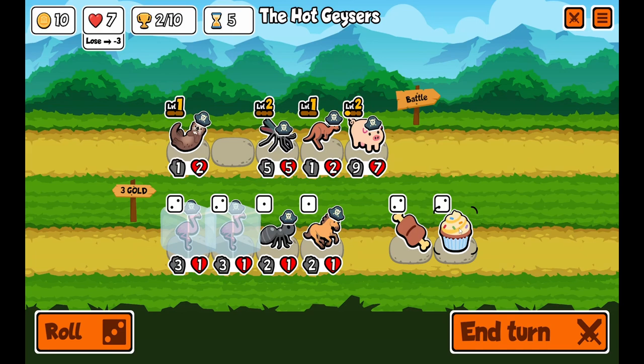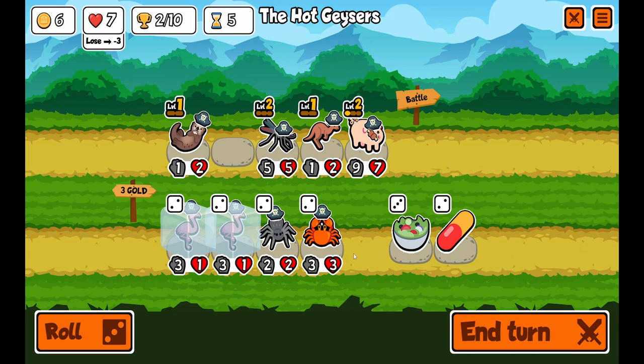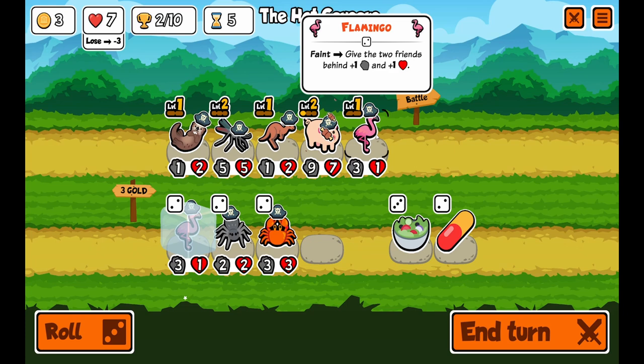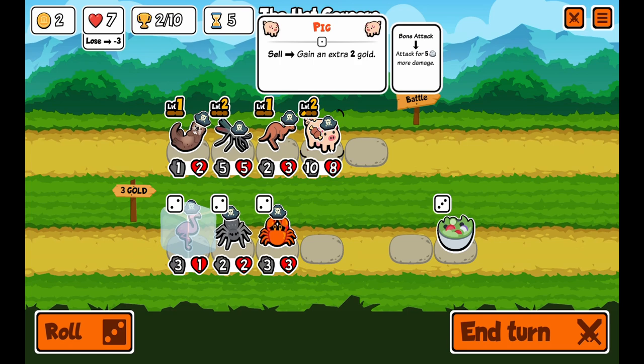I'm going to give the meat bone to the pig because I want to keep the pig. I'm going to keep the flamingos. Oh, a pill — I need the pill. This is where strategy comes in. I'm going to buy a flamingo, and if he dies, it gives 2 friends behind plus 1 health and plus 1 attack. The pill only costs 1 gold, so I'm going to kill the flamingo and that's going to give them some buffs.